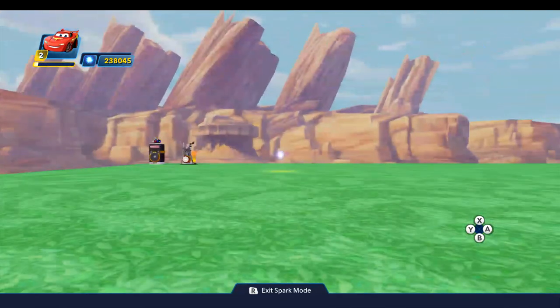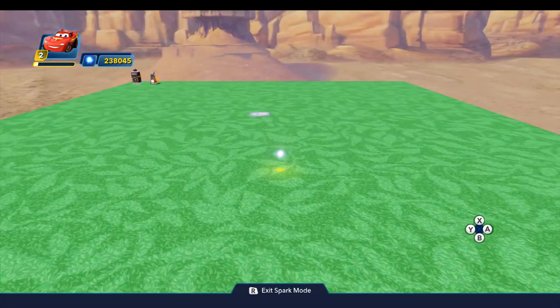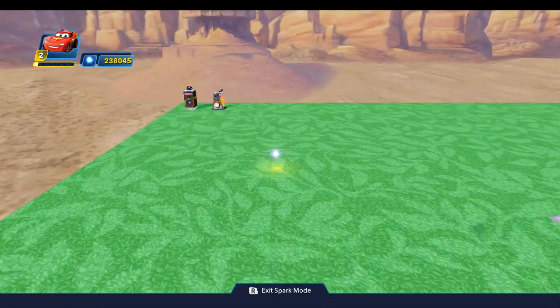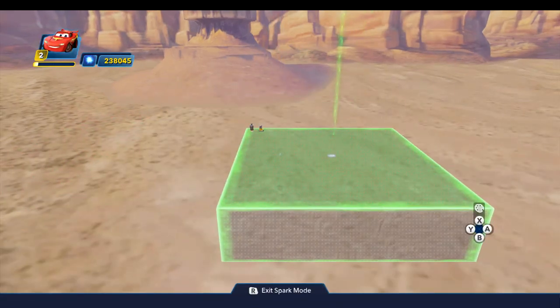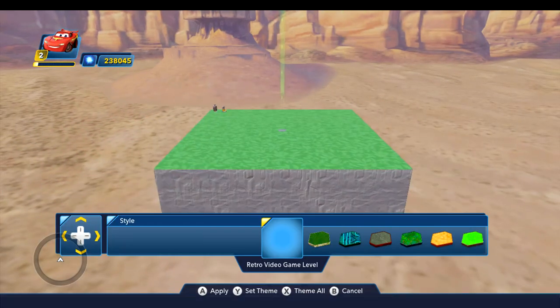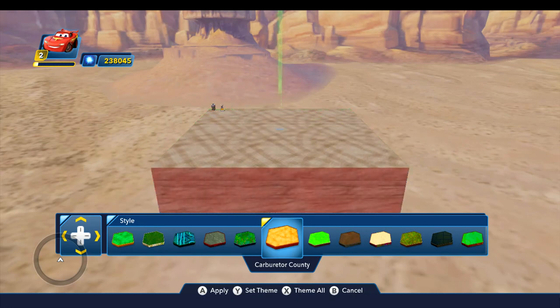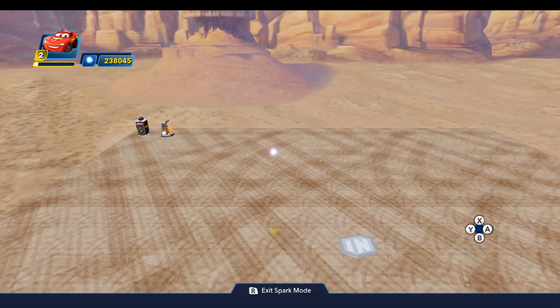So now we have the sky, and I want my race to begin going through town, so we're going to be oriented that direction. We're going to use the Carburetor County theme for all of the terrain in this toy box. I'll go ahead and set the theme — I don't know that I'll put down any other terrain today, but this is what we're going to start with.